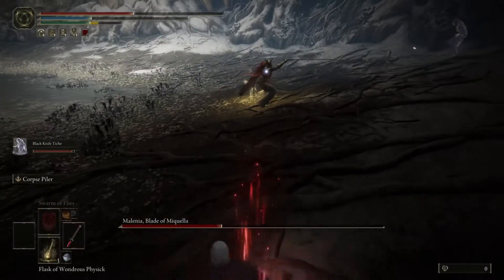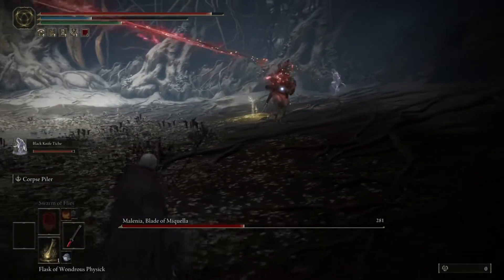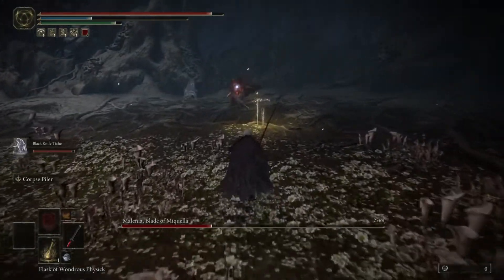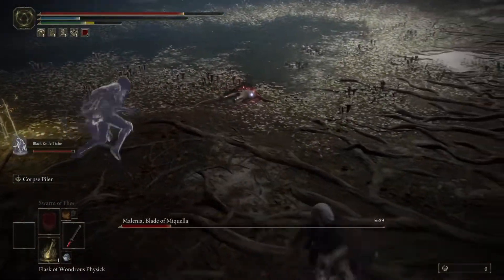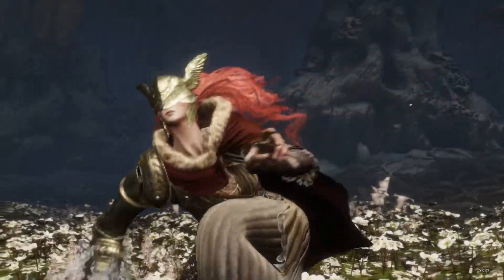You could use a Mimic, but I found that using Black Knife Tiche is the best against her because of that move that he just did right there — it takes off so much health from her. And I ended up beating her in under three minutes. This video is probably under three minutes. I was so surprised when I beat her this fast, I didn't think it was gonna happen.